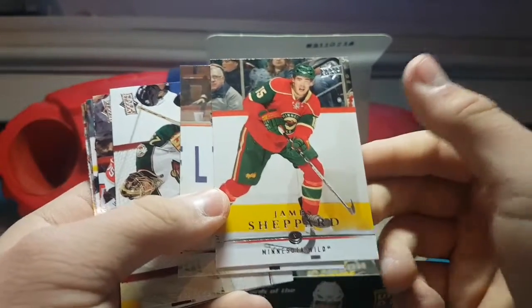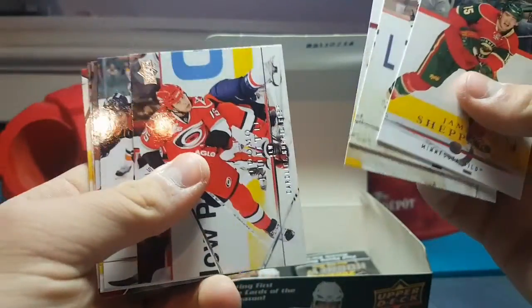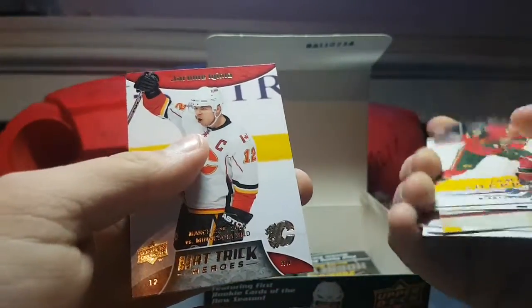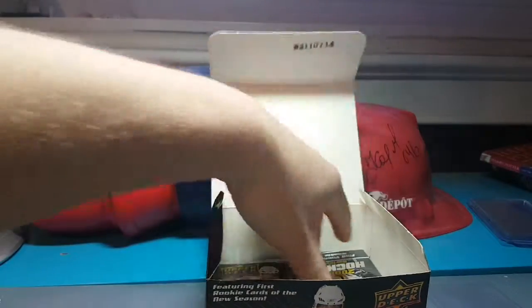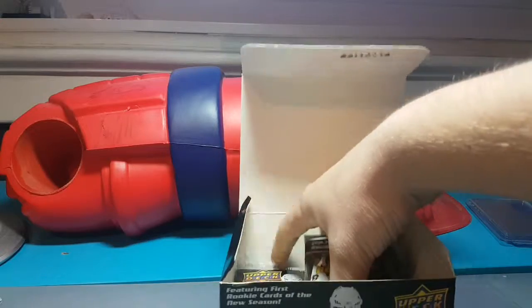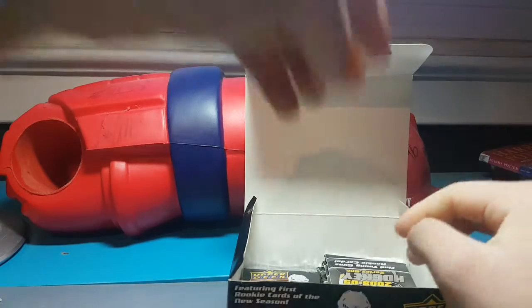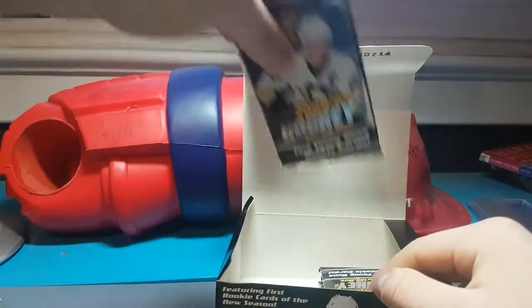I will have some more videos in the summer — don't worry — and maybe buy a box here and there, but it won't be a lot of opening. And if there is anything, it will be Dollarama. But hey, that's what you gotta do. James Shepard, Chris Kunitz, Josh Harding, Blake Comeau, Paul Martin, Marek Vichy, and a Hat Trick Heroes of Jerome Iginla — that's a cool insert.